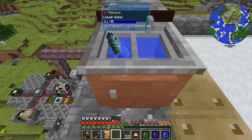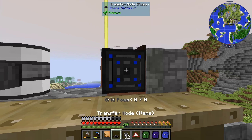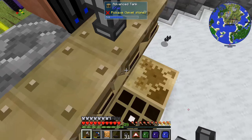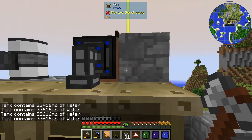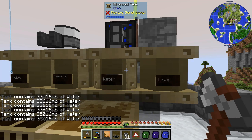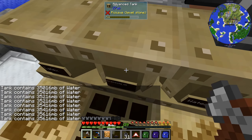We're putting this back up here, putting the transfer node back onto the side of it, and putting the pipe back on here. Now this should be filling up this tank — it is. So we no longer need that barrel in between or anything, this is just filling up, hopefully pretty decently fast.